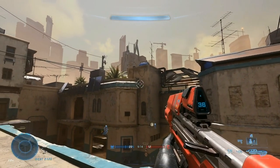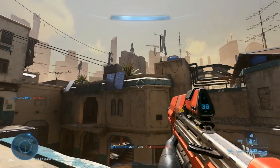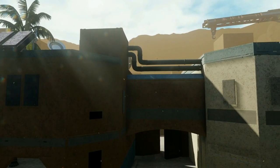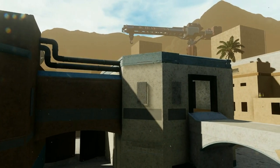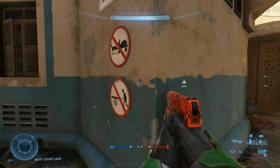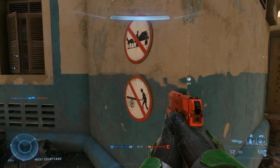Looking outside of the map, there are a lot of skyscrapers in the background, something I also recreated in Halo 5 but not to the same scale due to Forge limitations. I do have a few buildings here and there to imitate being surrounded by this giant city. A couple of other details, such as those decals on the wall — I think those are Forge objects you'll be able to add on your map, and I really hope so because they look pretty nice.